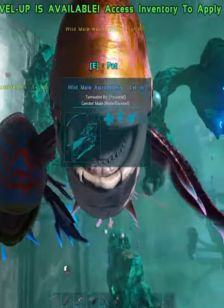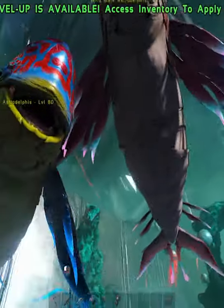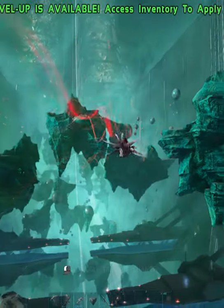The Astrodel is a passive tame, and you need to have Element to tame it. You're going to put that on your last hotbar slot at the far right, and it's super simple to tame it.